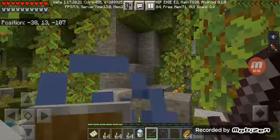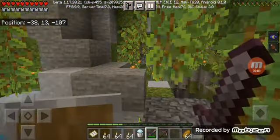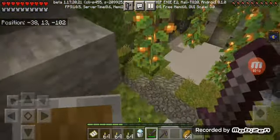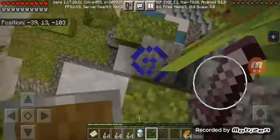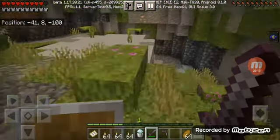I found it on this seed — a lush cave! Yes, these things have officially been added. If you want to check this out, you can go to the beta version, activate all the experiments, and you can check this out for yourself. I don't know if it's in the real game yet but it still looks awesome.